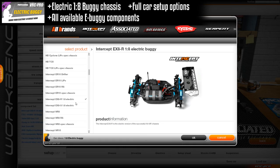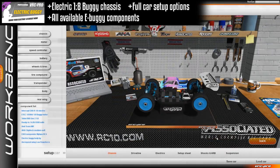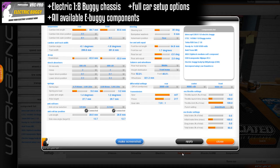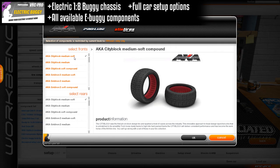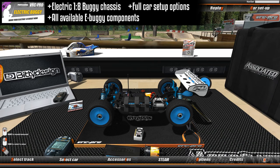First we have the 1/8th electric buggy DLC. You can tweak all the settings of it, build it up from all the various parts, change out tire compound — all the basic stuff. I really like this buggy too. It's really nice. I like the electric stuff. I personally run electric off-road trucks, so this one's right up my alley.